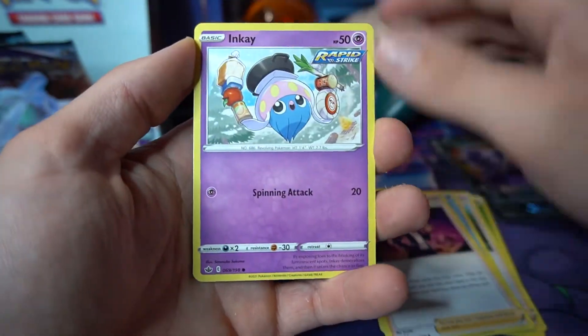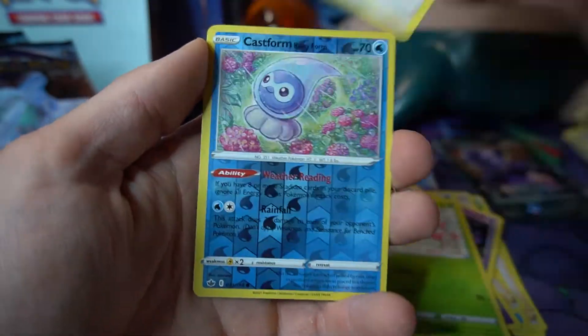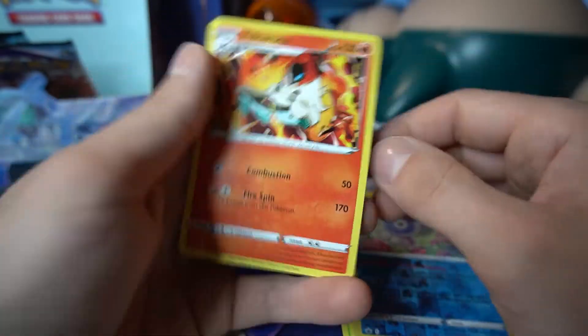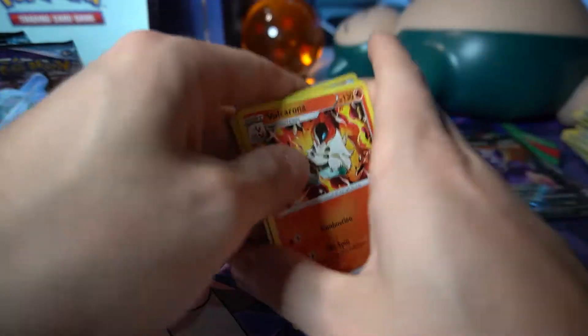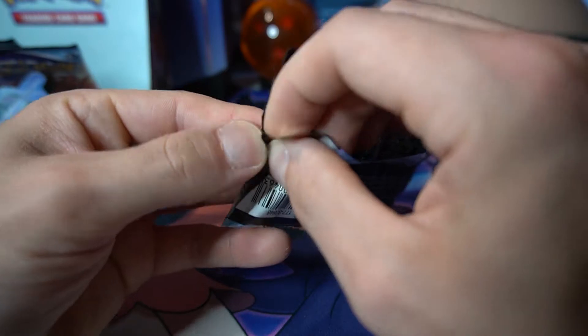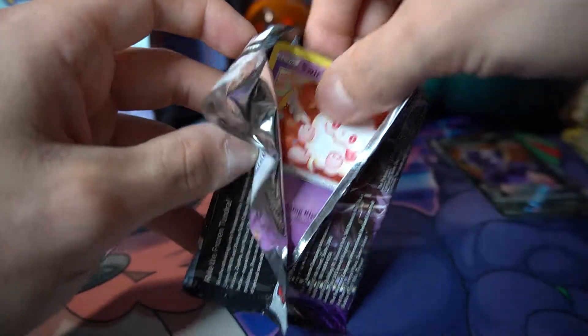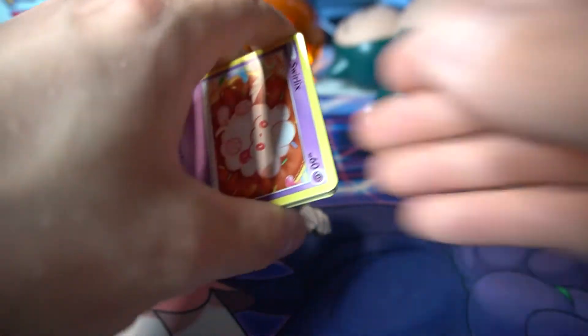Four cards to the front: Grass, Doctor, Celio, Peony, Inkay, Rockruff, Gastly, Ledyba, Porygon, reverse Castform, and Volcarona. We've got five packs left — two to open before we are through this entire Chilling Reign booster box.